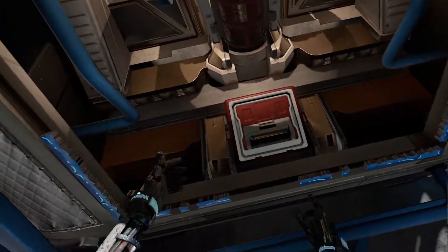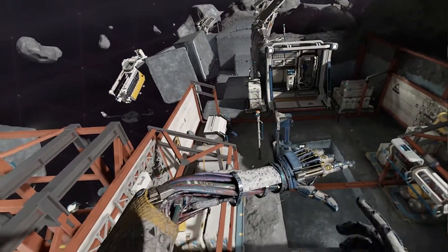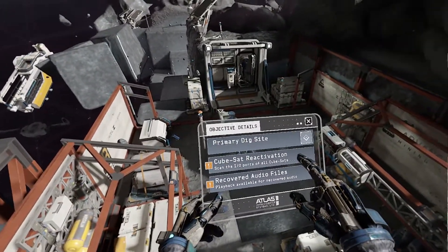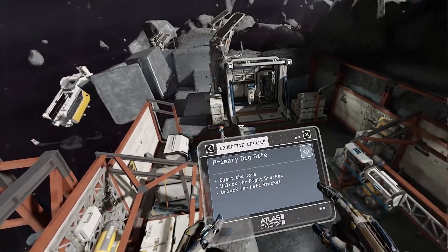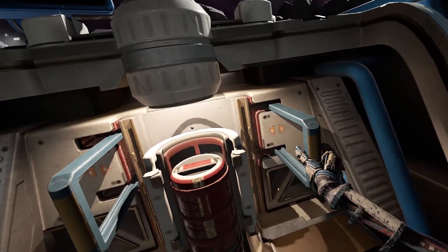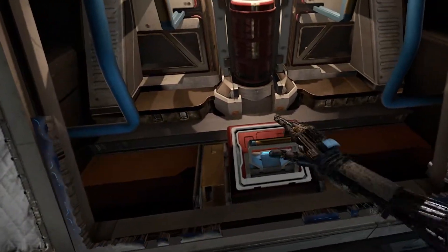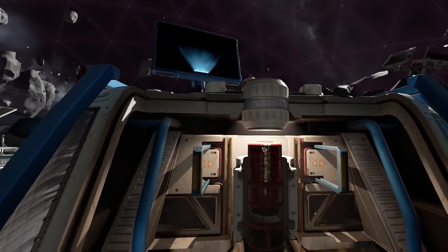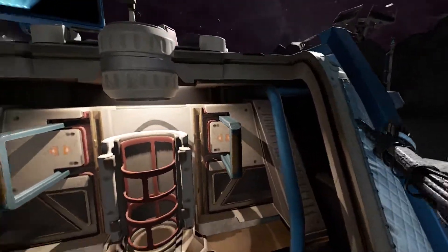Alright, how do I get rid of this thing? I really should have been listening. Oh, I know — primary ejection. Eject the core: unlock the right bracket, unlock the left bracket. Security brace disengaged. There we go. Fire away — let's go ahead and launch it into space like we do with all our trash. Fuel rod jettisoned.